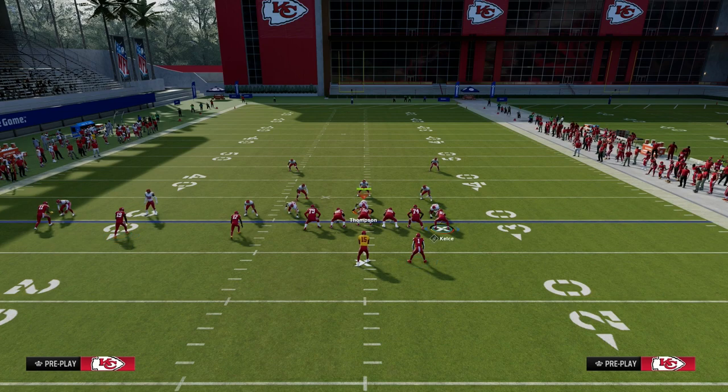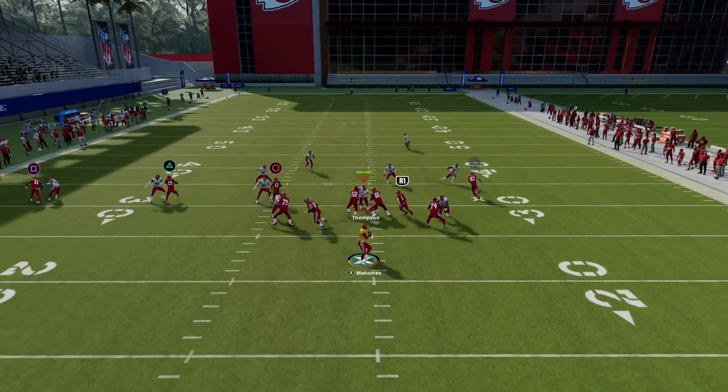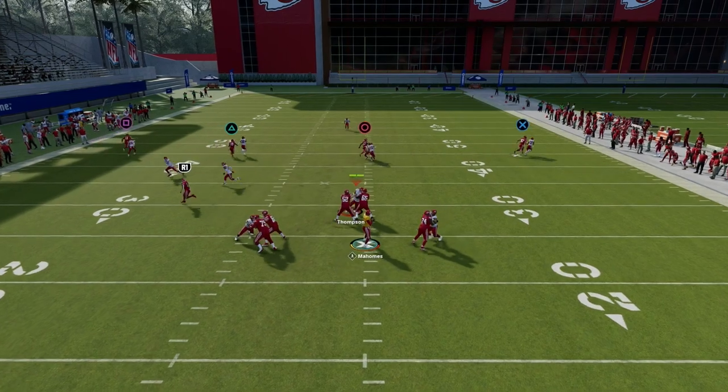There are really two ways to run Verticals in my opinion. It's to utilize the running back on an out route or an in route. Here we're going to put him on an in route and snap the ball.